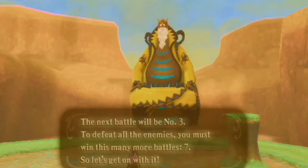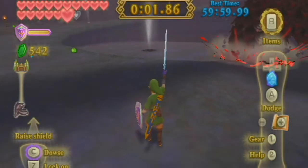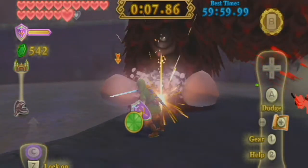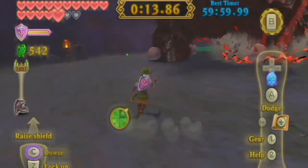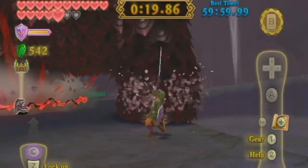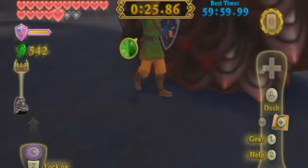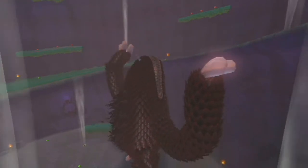For battle number three I get unlucky — I have to fight The Imprisoned again, the second form right away, which is kind of bullshit. The Imprisoned boss fights aren't necessarily that difficult, and this is the second form. The Skyward Strike one-hit doesn't really work now, so that sucks. But just follow normal strategies: take out one foot, then focus on hitting the sealed stake, and make sure to use the Groosenator when you can.